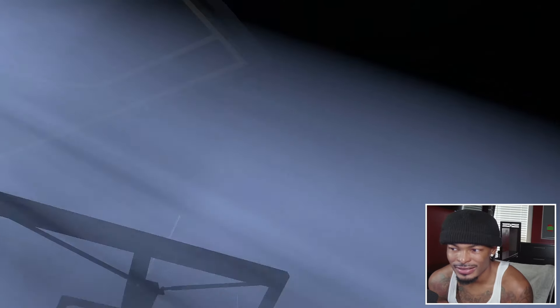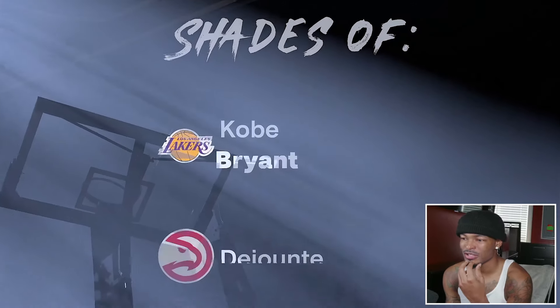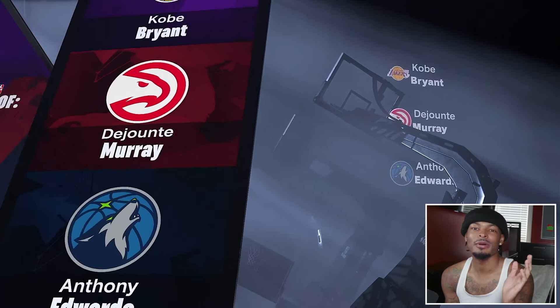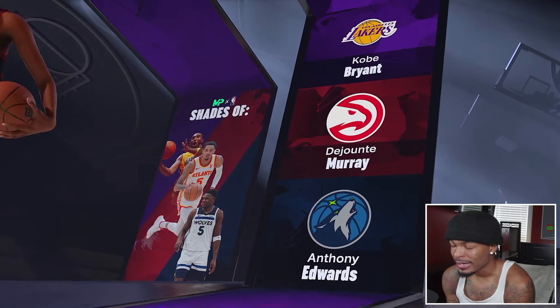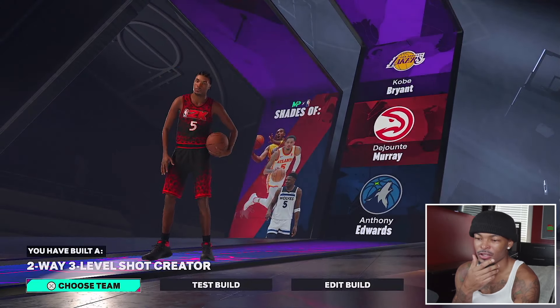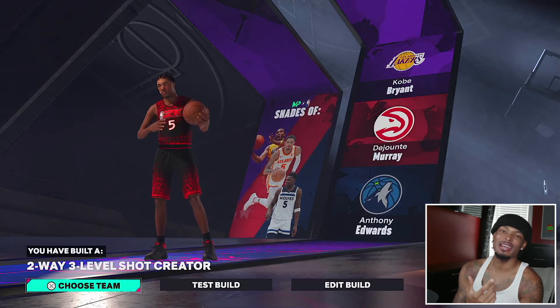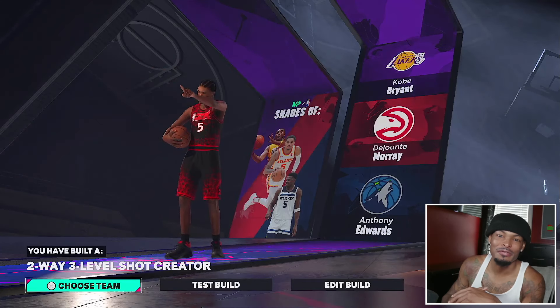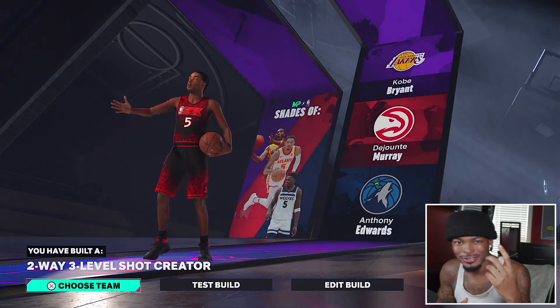I'm not sure what this build will be called, but as you can see — shades of Kobe Bryant. The first time 2K has actually gotten something right if I must say so myself. It comes out as a 283 overall shot creator. Those are the top three NBA player builds in NBA 2K25. Make sure y'all subscribe, drop a like, and I'll see y'all in the next one.